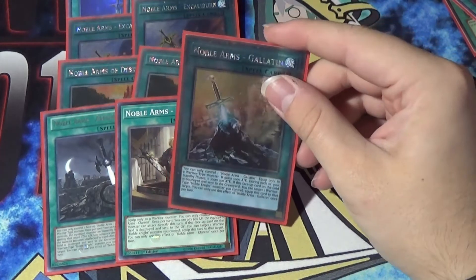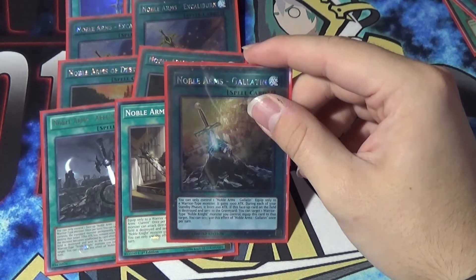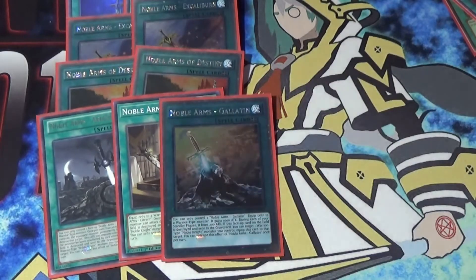And the last equip spell we play is Gallatin. Gallatin's effect: you can only control one Noble Arms Gallatin, equip only to a warrior monster. It gains 1000 attack. During each of your standby phases it loses 200 attack. If this face-up card is destroyed, equip it back to a Noble Knight once per turn.